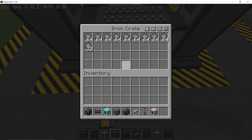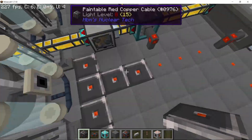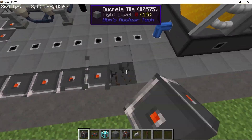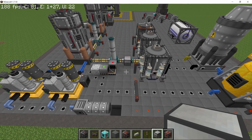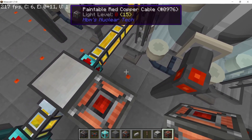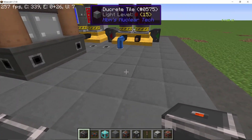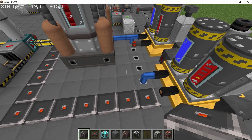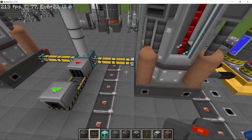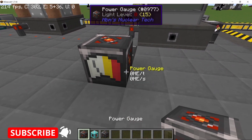The last step is connecting power to all of the machines, which is a bit tedious as there are quite a few. Once it's all done we can test this out. You will also need an H2RF converter in order to power the cyclic assembler. All of the energy storage blocks now have a limit on the amount of power they can output, so keep that in mind. Even at maximum, this entire setup doesn't really exceed one million HV per second, so we should be good.